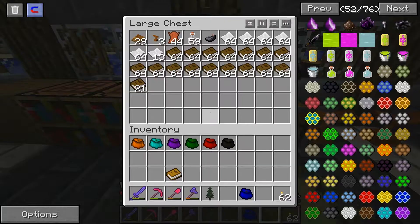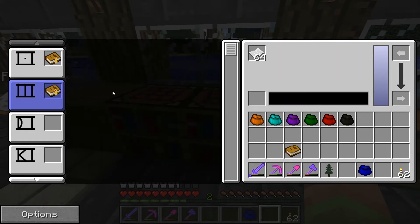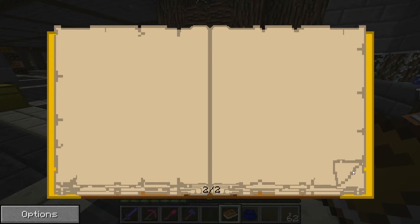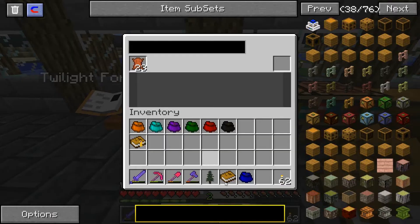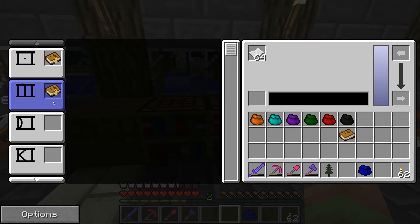Now you can take it over to the writing desk and throw it in there. It still doesn't tell us the symbols, but you can open it up and leaf through the pages — though it's not giving us anything useful. I don't remember off the top of my head how to read it properly.